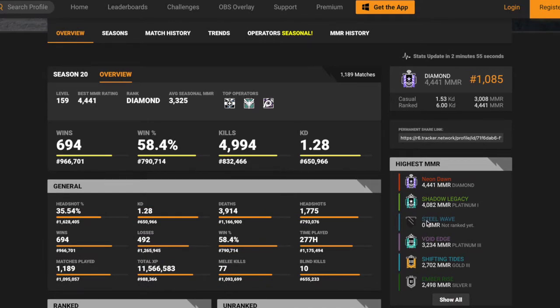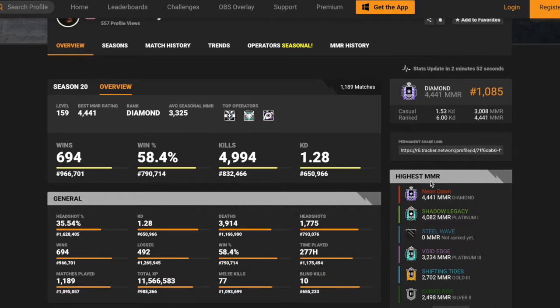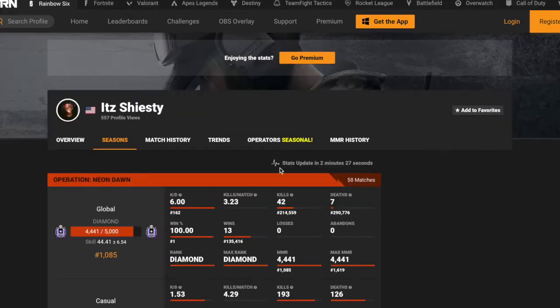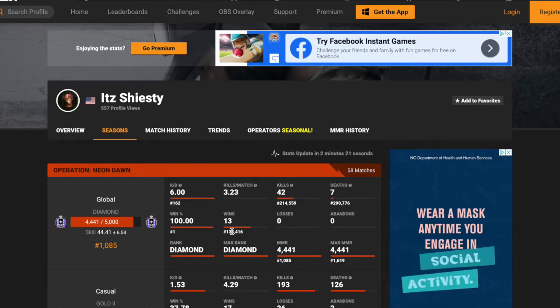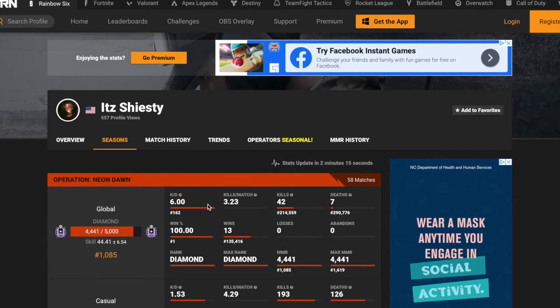Here is another account. Silver 2 to Gold 3 to Plat 3 to Plat 1 to Diamond. I am literally telling you guys, playing your placements and winning all 10 of them is the most important thing if you want to hit that high rank. Every single person I know that has been Diamond wins their placements. As you can see, Diamond with a 6 KD this season — 13 wins. That is all he had to play. This is my friend Shiesty; we played together, that is why we are both Diamond with 13 wins.